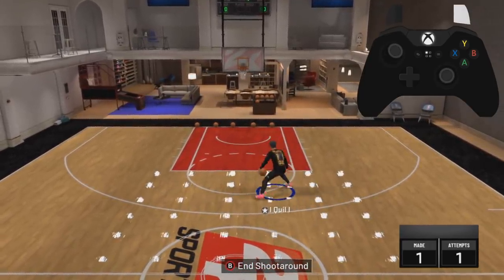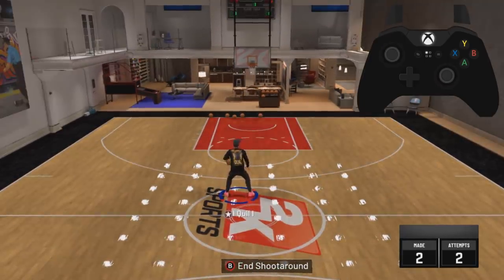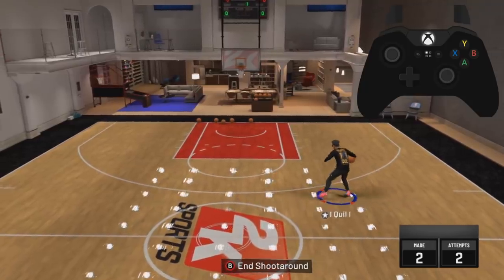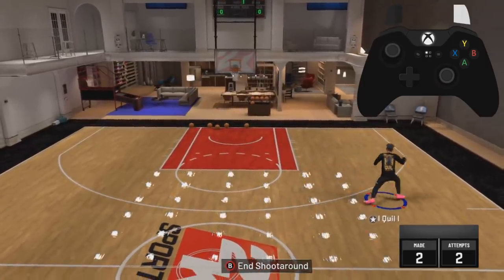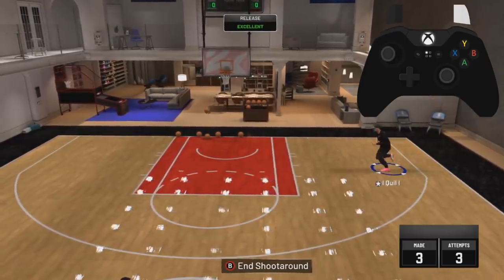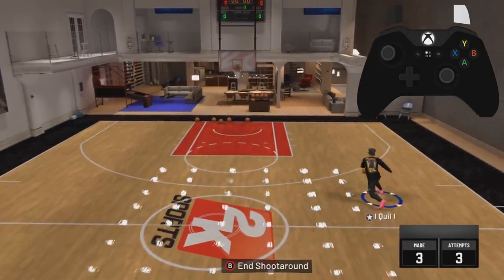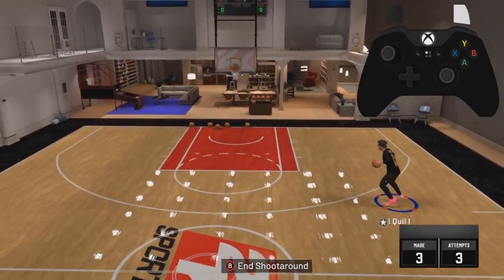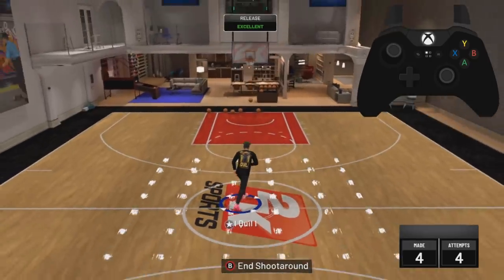Allen Iverson is the fastest move to combo off of in 2K20. There are two big differences between Pro 6 and Allen Iverson. You already saw one is the between the legs, but the second biggest one is right here — look at how OP this hop back is. You can spam this with Allen Iverson, and if you think it's overpowered with an offensive threat, you can do this with two-way slashing playmakers and playmaking shot creators. This hop back move that you can do with Allen Iverson and speed boost off of is so hard to guard.